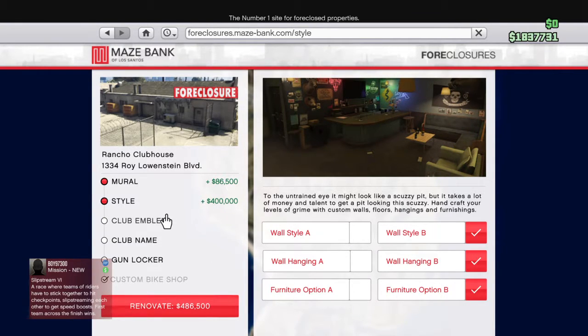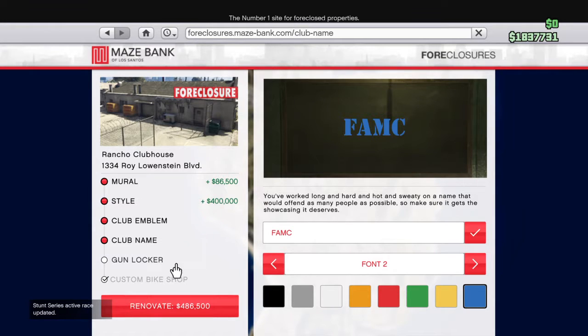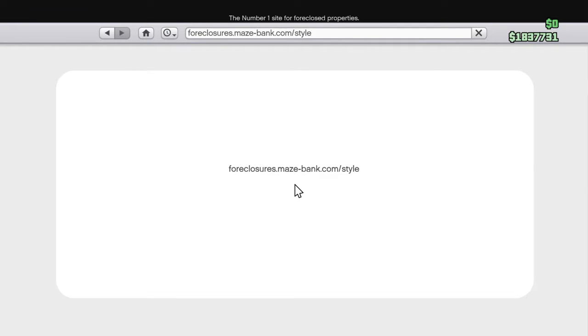You have expensive options. You have your crew emblem — whatever it is. Right now I'm in the Falling Angels Motorcycle Club, club name FAMC. I'll change that to red. You can put a gun lock in there if you want — that's going to run you maybe $20,000. So it's around $350,000 total. I will eventually put that in here, but that does help. Obviously the gun lock — I'll put that in there later.